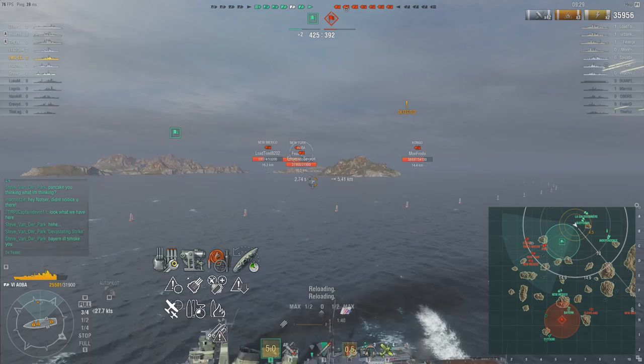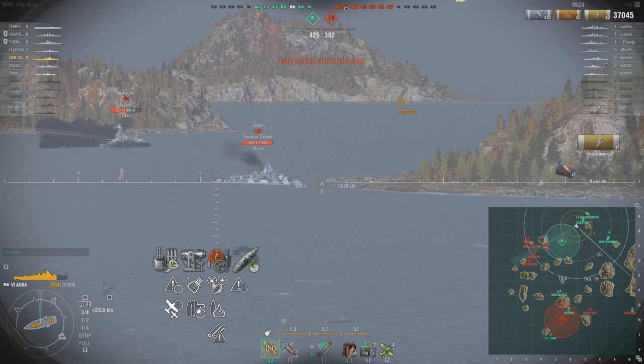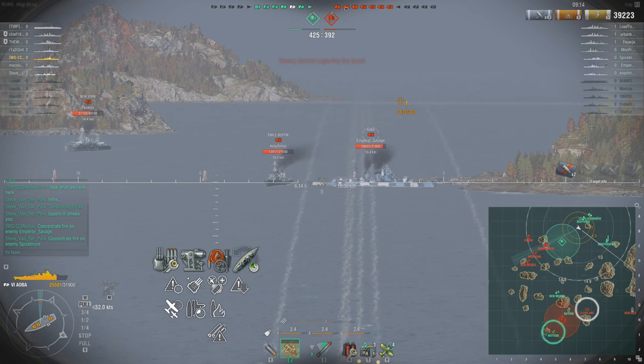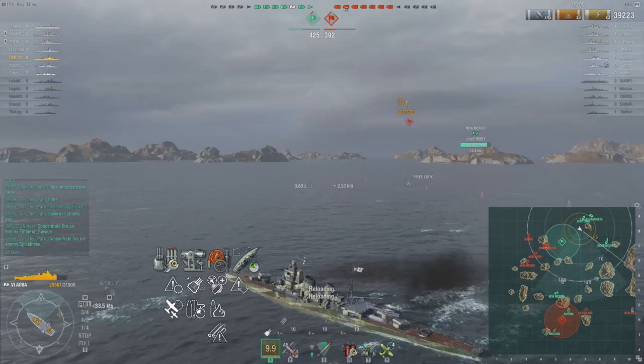The package of the Aoba allows you to play somewhat like a destroyer. If you had a great commander, you could actually launch your torpedoes undetected, and in doing so you could do a ton of damage. These are Japanese destroyer torpedoes — they wallop people.